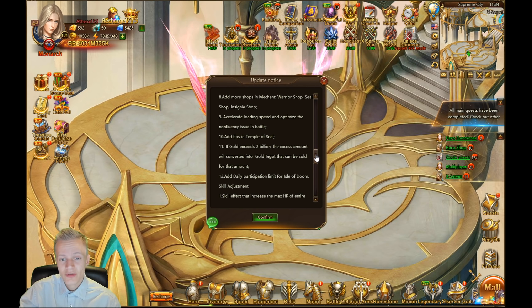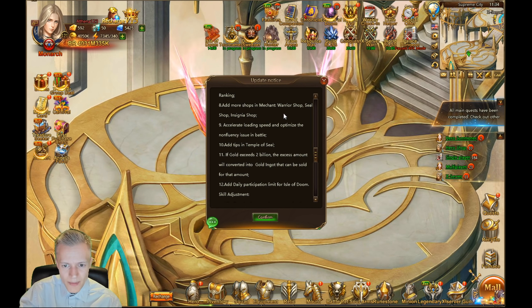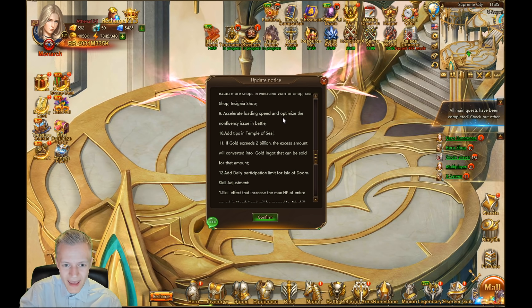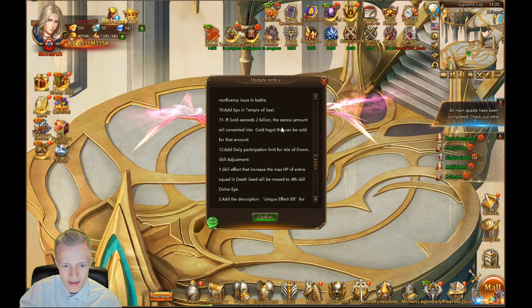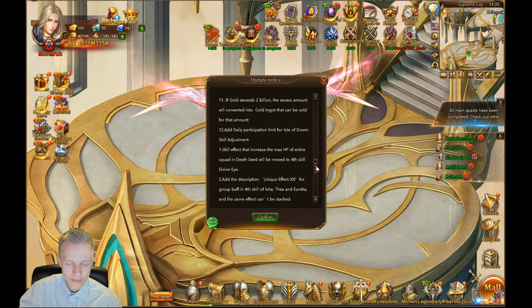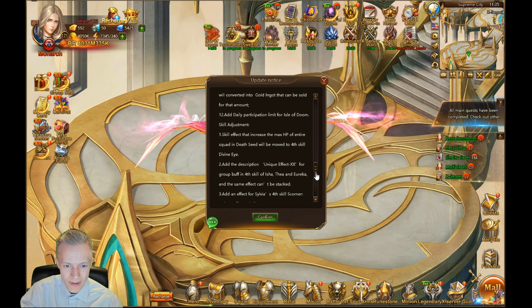Ranking: add more shops and merchants — Warrior Shop, Seal Shop, Insignia Shop. Accelerate loading speed and optimize the non-fluency issue in game — that's great. Adds tips in Temple of Seal: if gold exceeds 2 billion, the excess amount will be converted into gold that can be sold. Sadly they couldn't fix the gold back — I have no idea why.